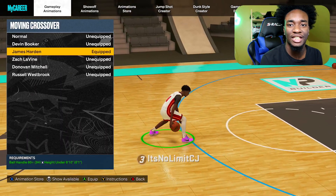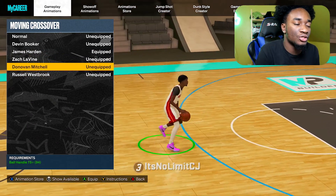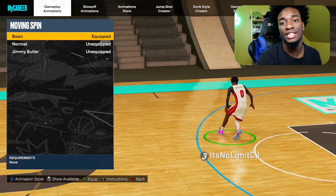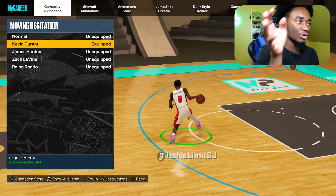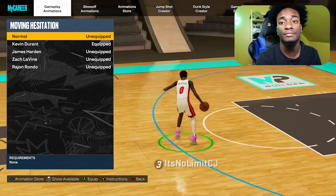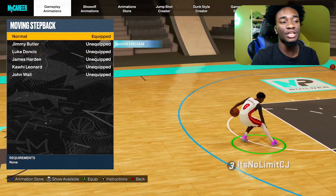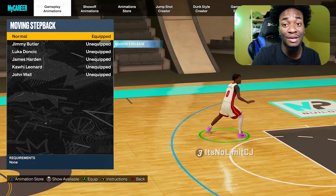If you like to combo up and do a lot of standstill, you might want to use De'Aaron Fox, Tracy McGrady, or Steve Francis — Steve Francis is the fastest one. Trae Young's size-up escape is really good; you can also go with John Wall or Damian Lillard, but Trae Young is the best. For moving crossover I'm going with James Harden because it gets less ripped than Russell Westbrook or Donovan Mitchell. Moving behind the back, Damian Lillard is really good — probably the best one. Move and spin, I use basic — this is the best one. For the step back, one of the moves in this video requires the normal step back, so I'd try normal.